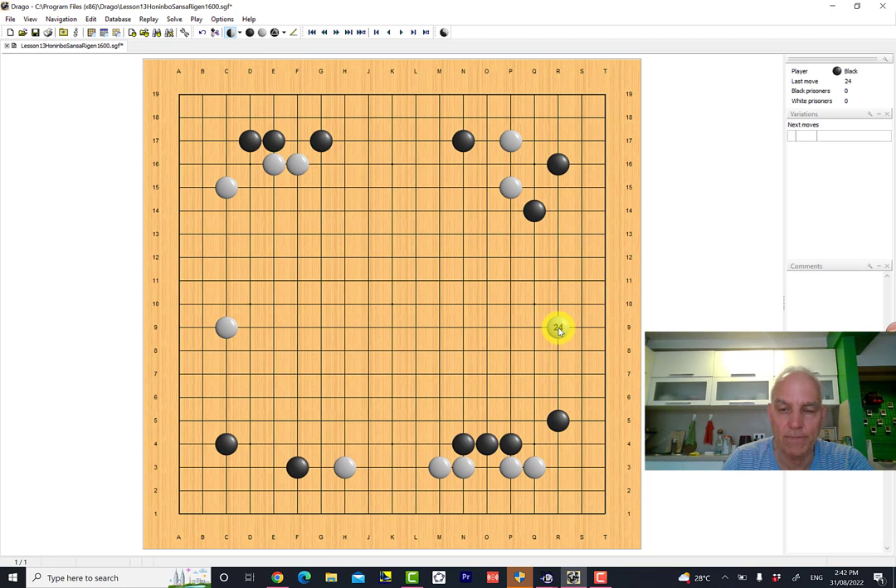This is also something of a preliminary to an attack on these stones. These stones don't really have a base yet, so white can play one or two more moves and then these stones have to start worrying about their health. In any case, this white stone has separated these black groups, so black is going to block here, preventing white from sliding into the corner, making a base for himself, and also attacking these two white stones a little bit more.